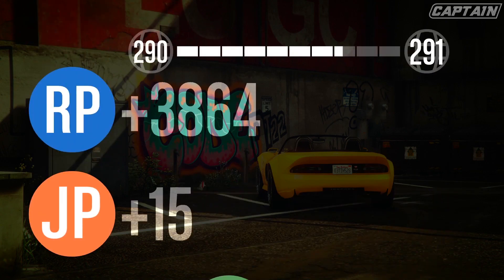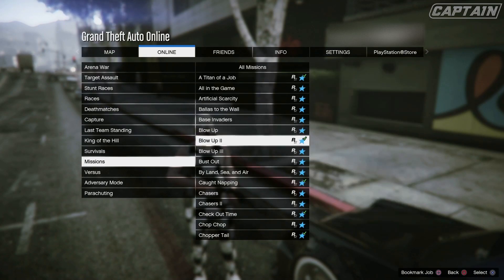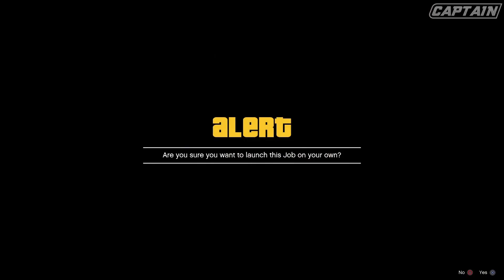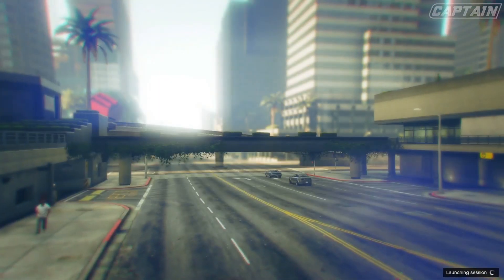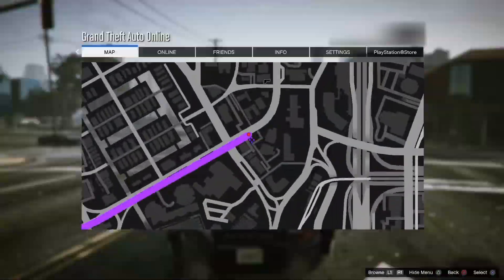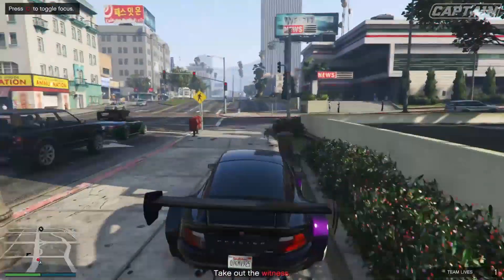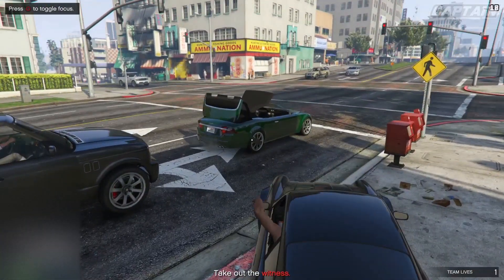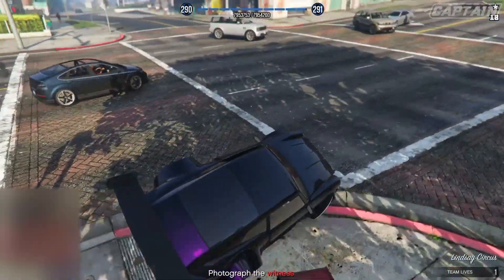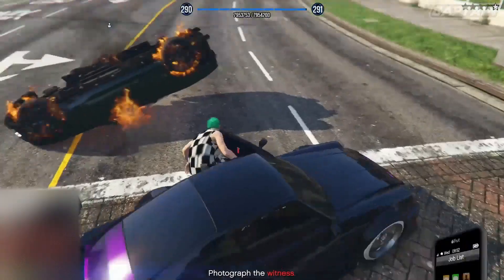Now we're going to move on to the third and final mission. This one is one of my favorites — it is called Checkout Time. All you need to do is follow the instructions on the screen. Simply take out the witness. If you've got a sticky bomb, you can stay in your car and blow the witness up like I'm doing right now. Then all you need to do is take a photograph of the witness — it's as simple as that. Once you've done that, you need to lose the cops like we had to in the last mission.